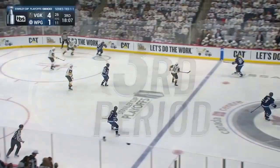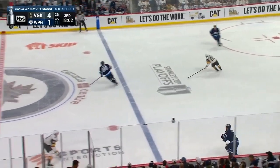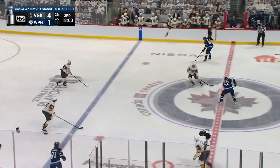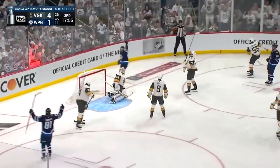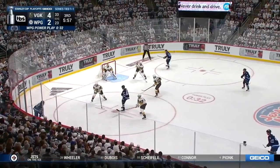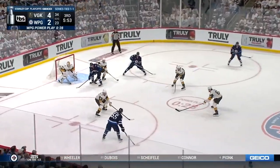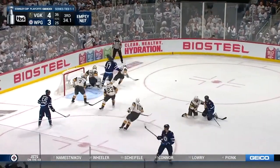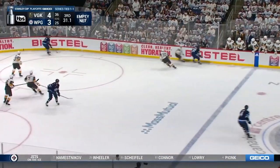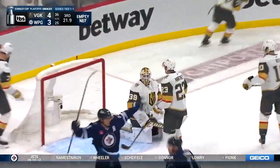Going into the third period, Vegas was looking good with a commanding 3-goal lead, with Winnipeg having only 10 shots on goal. But Winnipeg would not go away quietly, as Nino Niederreiter would start off the scoring with a great wrister top shelf, short side, on Laurent Brousseau, that looked like it should have been a pretty routine glove save. Vegas would hold a strong lead until Winnipeg would go on a power play and once again score on Brousseau with a wrister by Mark Scheifele. And then with 22 seconds left in the game, Vegas would fail to clear, resulting in an Adam Lowry putback that would tie the game and send it to overtime.